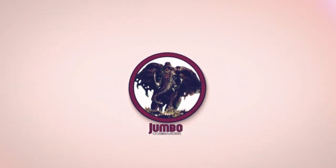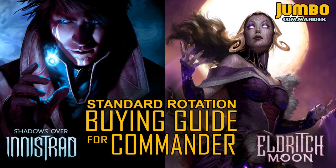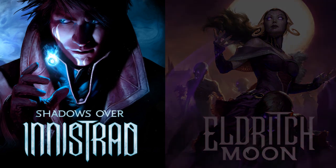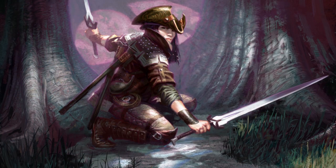Hello, this is Jumbo Commander, and I have part two of the standard rotation buying guide for commander players. Ixalan has just come out, meaning four sets are rotating out of standard, so there are going to be binders full of cards entering bulk prices for commander players. Let's get started with Shadows over Innistrad.